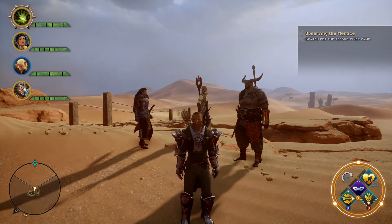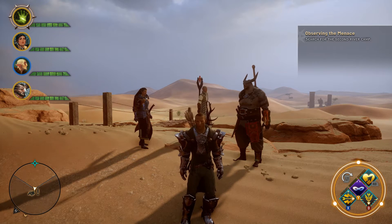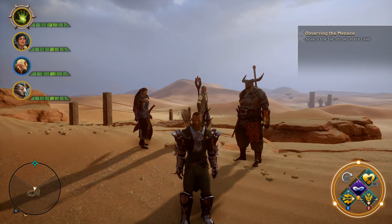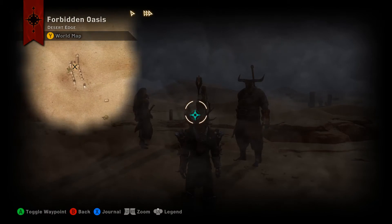Hey, what's up everybody. We are out in the Forbidden Oasis today doing another unique item find video. This time we're hunting down the two-handed greatsword called Verdict. This is going to be located southeast of the desert camp — the desert camp is where you're going to start in the Forbidden Oasis.